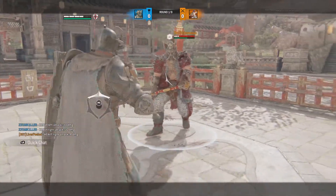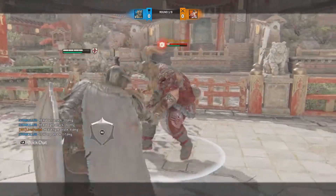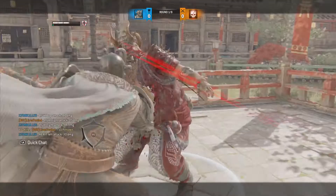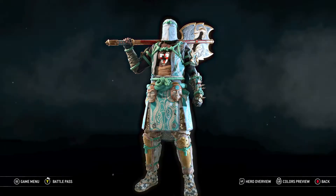There's something you need to take into consideration before you do this. Some characters have really bad option selects, so with these characters you'd be better off just dodging or actually going for a parry. A few examples of this are Highlander, Shugoki, and Hitokiri — I feel like they've got the worst option selects out of everyone.